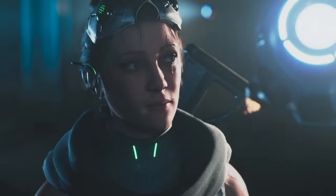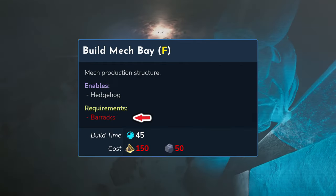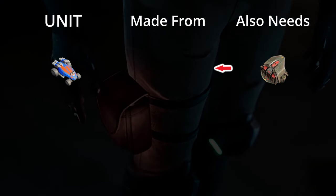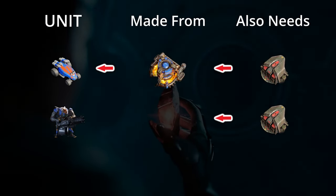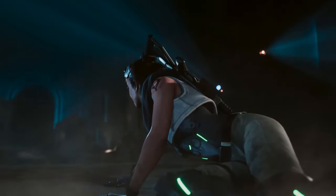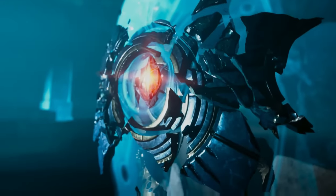The same structure prerequisites apply to certain structures as well. For example, in order to build a Mech Bay, you must already have a barracks. This means that to make a Hedgehog, you'll first need a barracks and then a Mech Bay. In order to train a Vulcan, you'll need the barracks which unlocks the Mech Bay, and then also a Tier 2 Command Post upgrade. Not to mention, you'll actually need all the resources for all of these. With regards to upgrades, upgrades that you might wish to research are also locked behind certain structures.